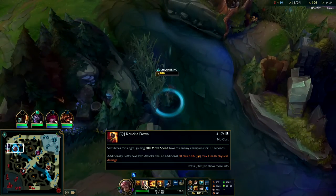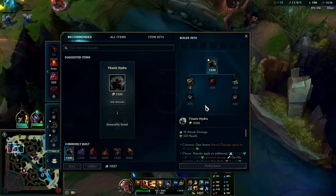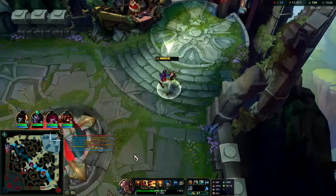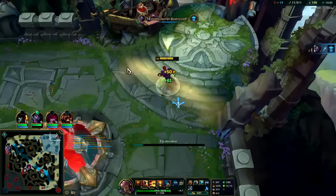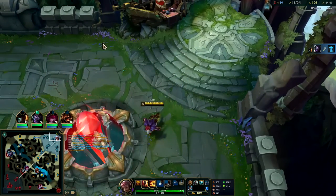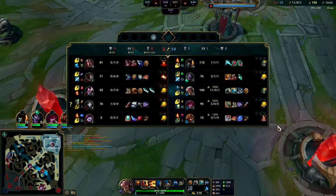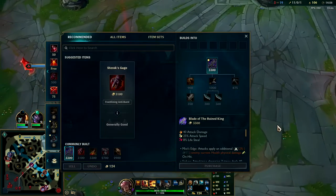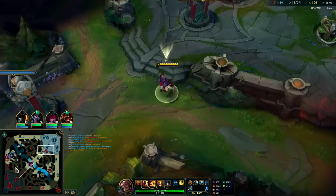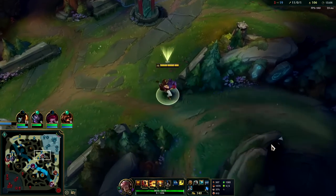Set's speed up is only 30 movement speed — not that big for a second and a half. It's time to reset. We'll sell cloth armor, pick up Titanic. Next item we'll go for Sterak's — more damage. Or you could go BORK. BORK is an absolute shred tool if they have real tanks on their team like Ornn or Ramus. BORK's good since they don't have a real tank.